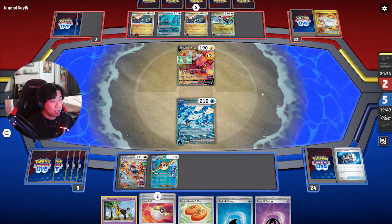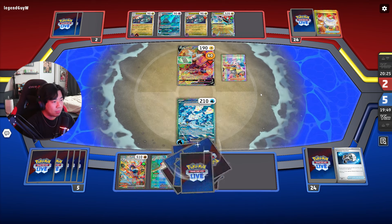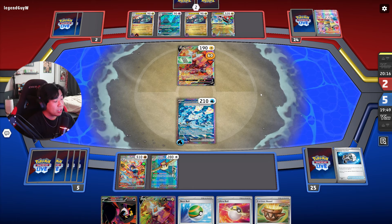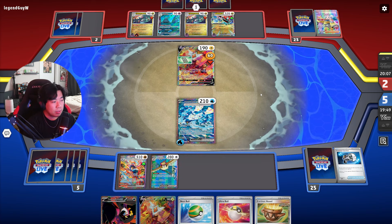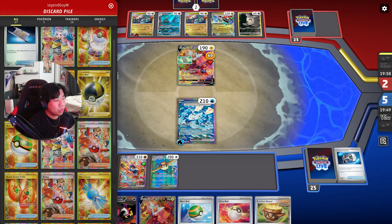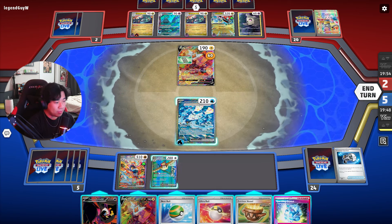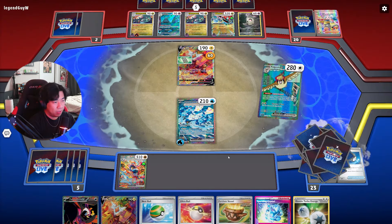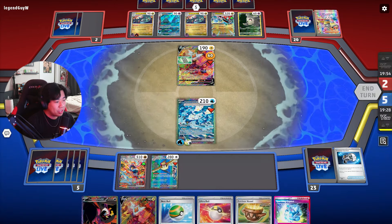They do have another Dusknoir or Dusclops, they just need to set up Dusknoir. Even if they pop it, I don't think they can knock us out. They have two Drakloak abilities to use Recon Directive, and they have Night Stretcher — we might be in trouble. Most lists run one or two Night Stretchers so they have a chance to bring back Dusknoir and double-pop it again. I'm going into my deck to get a Double Turbo so we don't knock out this Rotom V at all. We just hope they can't double Dusknoir. We stop for zero damage but they cannot retreat at all.